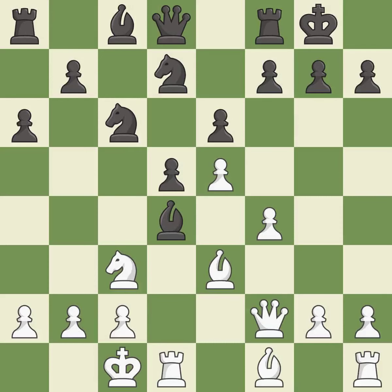This is an equal trade, maintaining the balance in material. This threatens to kick a knight. This moves the bishop to a more active square, making it gain scope. It is the last book move. This kicks an opposing knight — it is good.